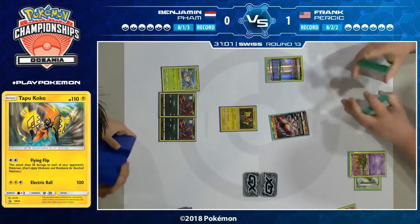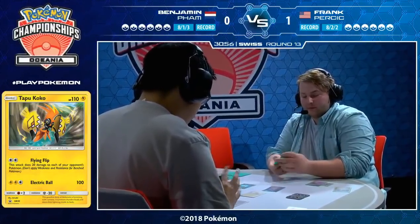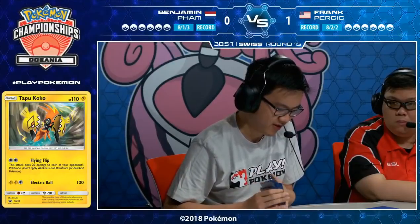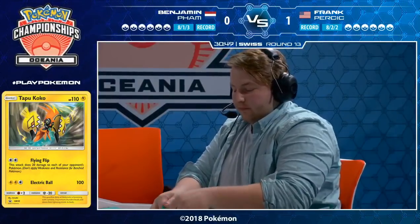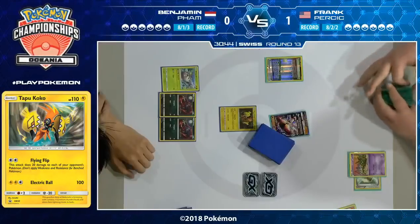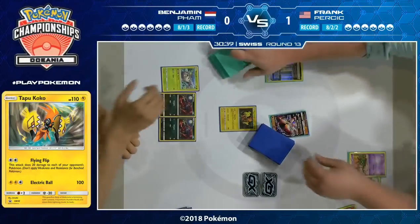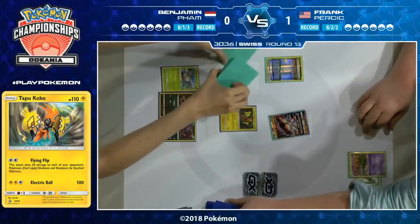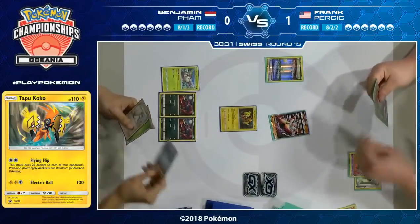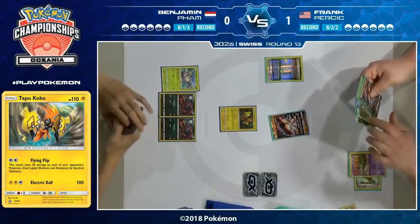This works out really well for Frank. Benjamin doesn't want to use his Field Blowers to counter that Parallel City, and he doesn't play any other stadium besides Parallel City — which you can't use to counter another Parallel City. So Benjamin's going to have to work with just a bench of three for a pretty long while, until it's acceptable to remove the Floatstone and the Parallel City at the same time. When you have a Buzzwole that could potentially have a Fighting Fury Belt, a Garbodor with a Floatstone, and a Parallel City — how do you choose between the three? That's what Frank aims to do: make your game as awkward as possible.